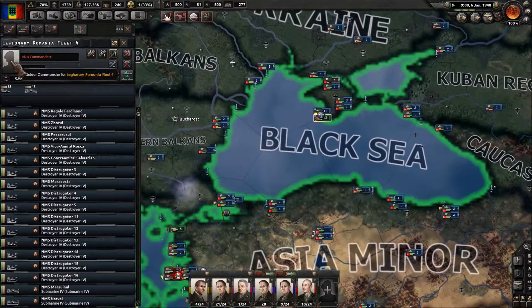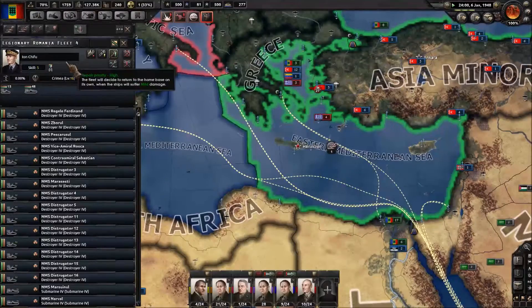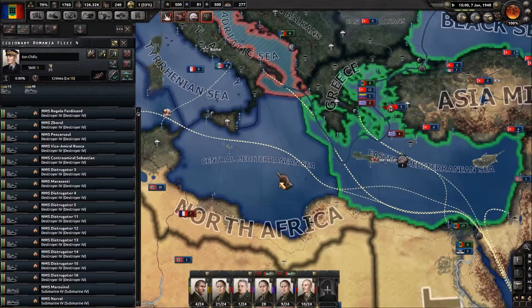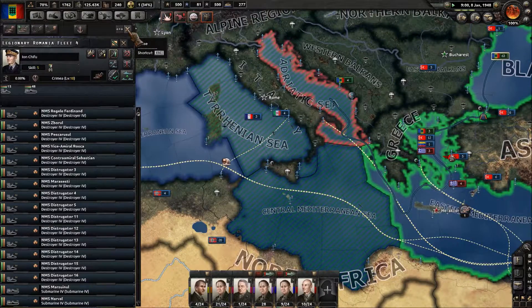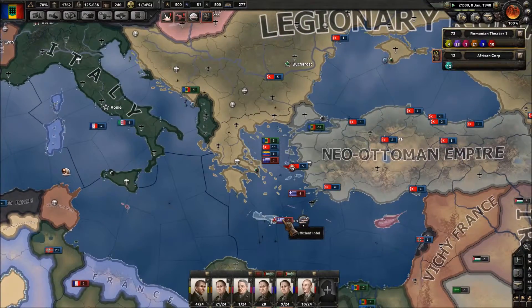We've got a huge navy over here waiting — 63 ships. So I'm going to give that to him and tell him to go ahead and search and destroy out here in the Mediterranean, the Adriatic, the Central, and the Tyrrhenian Sea as well. So my destroyers and subs are going to be out hunting for us.